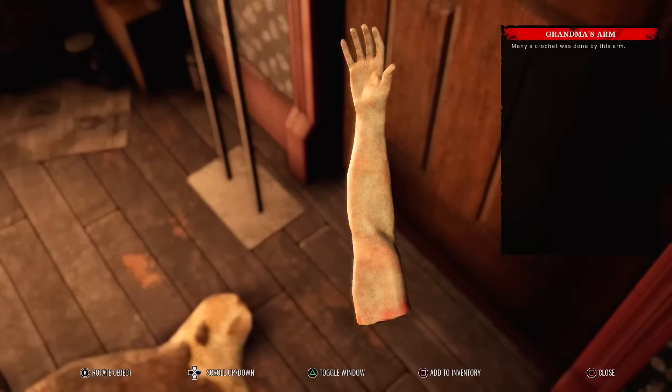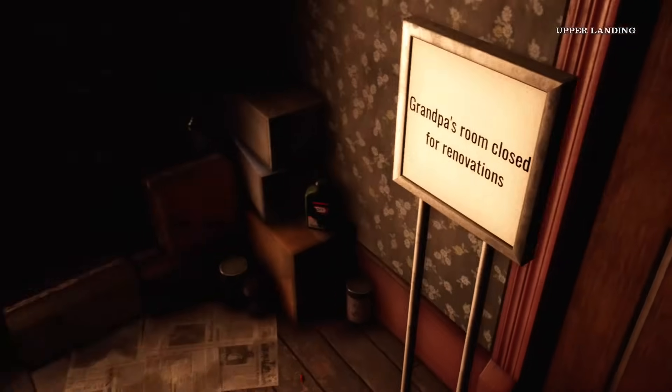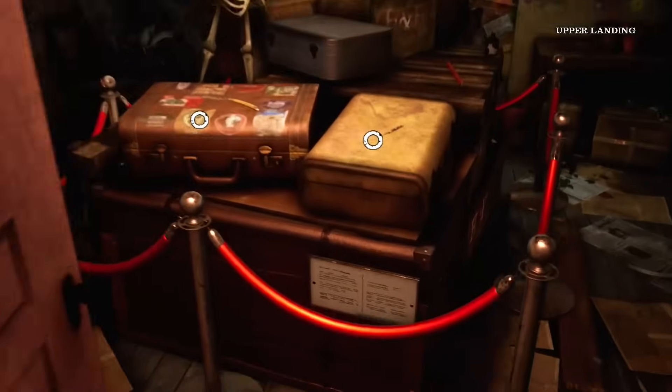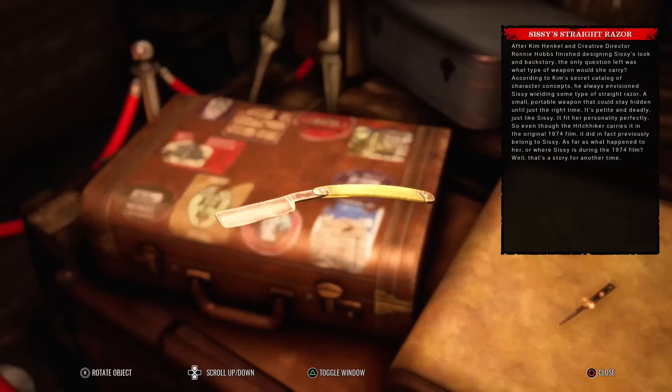Oh here we go - you never know when you need a hand! Grandpa's room - closed for renovations, of course it is. Two cases here: Sissy's straight razor. After Kim Henkel and creative director Ronnie Hobbs finished designing Sissy's look and backstory, the only question left was what weapon she'd carry. According to Kim's secret catalog of character concepts, he always envisioned Sissy wielding some type of straight razor - a small portable weapon that could stay hidden until just the right time. 'It's petite and deadly, just like Sissy - it fit her personality perfectly.' So even though the hitchhiker carries it in the original 1974 film, it did in fact previously belong to Sissy.